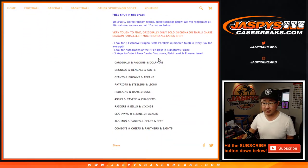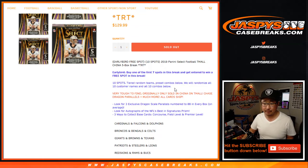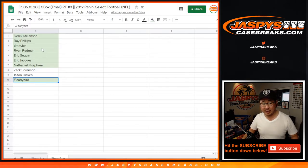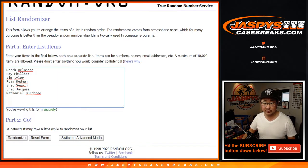There are the tiered teams right there. We're looking for these dragon scale parallels, which look really sharp. Now we only sold 10 spots. The first seven spots sold have a chance at the early bird, so let's do that first in a different dice roll.